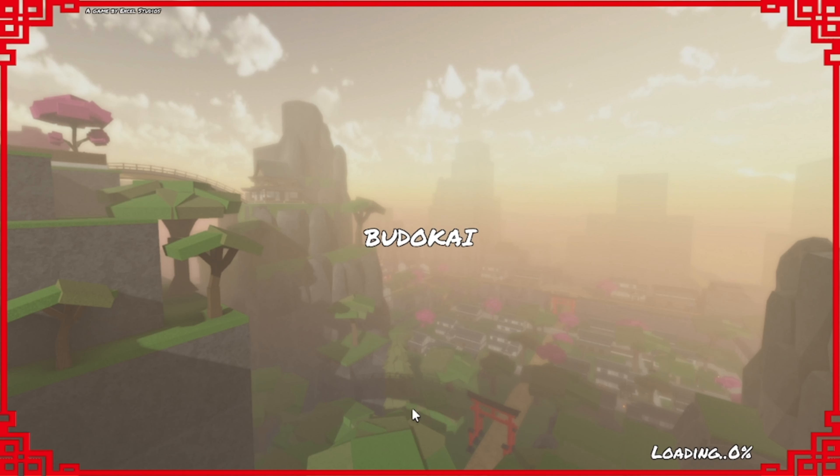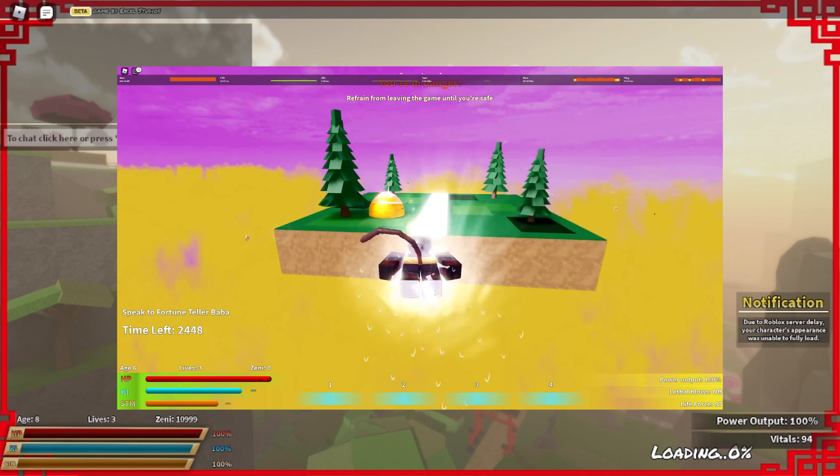Budakai is a Dragon Ball game that has permadeath mechanics — you have three lives, and each time a player grips you, you lose a life. The overall goal of the game is to be the strongest or have a high BP, which stands for Battle Power, pretty much your power level.